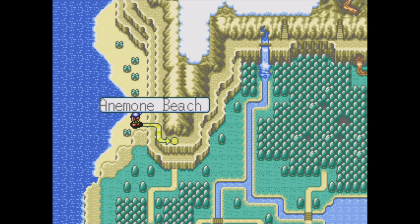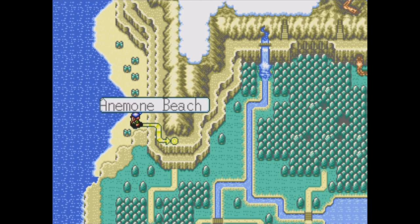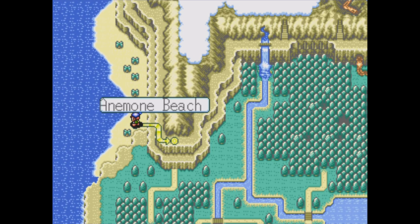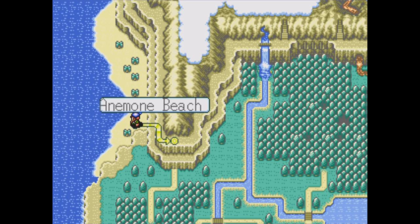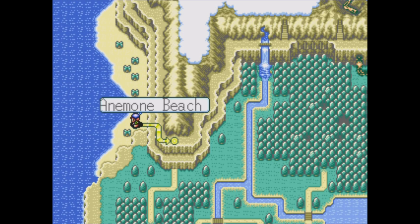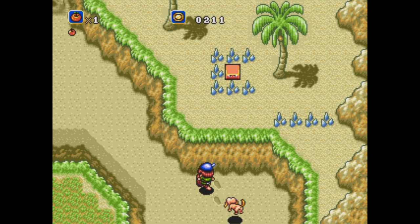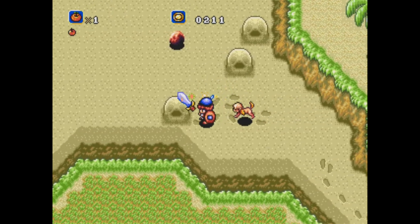We headed back to Dahlia Valley so that we could find a couple of their little secrets. One of them didn't really prove to be anything important, but the first one did end up giving us a little money bag, so I was fairly pumped about that. So now, without further ado, we are ready to head onward into new uncharted territory, and it is Anemone Beach, and we were introduced to this, I believe, by the rooster in our little hometown.